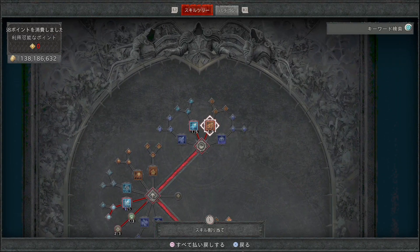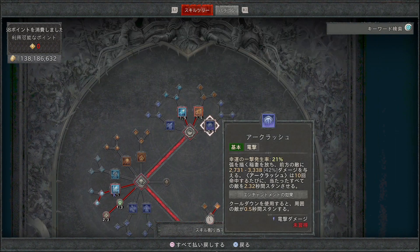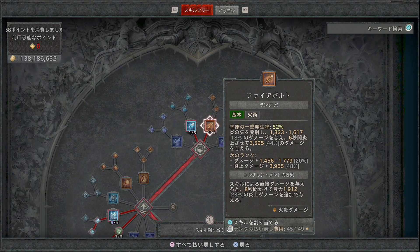まずスキルツリーから見ていきます。基本スキルはファイアーボルトに1ポイント振っています。ソーサラーにはレベル15で開放されるエンチャントメントという特殊技能があり、ファイアーボルトをエンチャントすると、スキルによる直接ダメージを与えた際に8秒間かけて最大1912の炎上ダメージを追加で与えるという効果が乗るようになります。